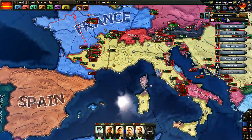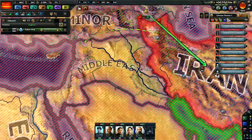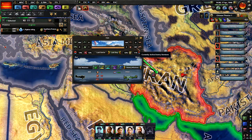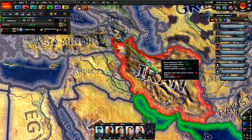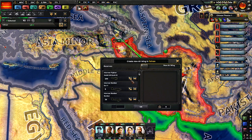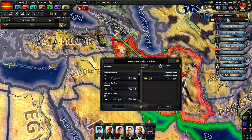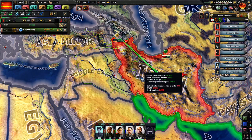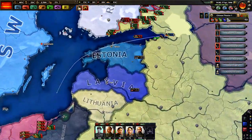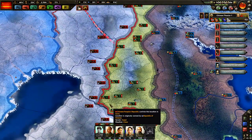Air superiority helps - wherever we have fighters we also have air superiority. Only over here we don't - oh, a thousand bombers! Well, that's how you want to play it. I'm just going to put in more fighters, I have some. We're holding against that - that's perfect. This is looking great - you're all doing that, continue. You're holding that.